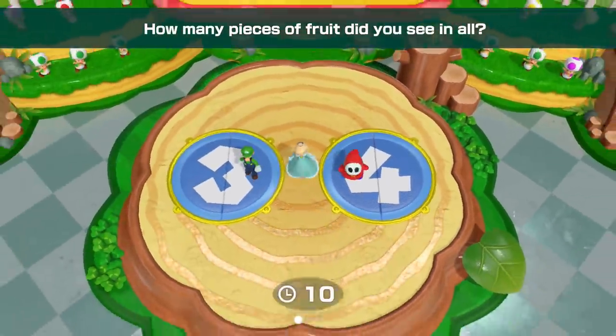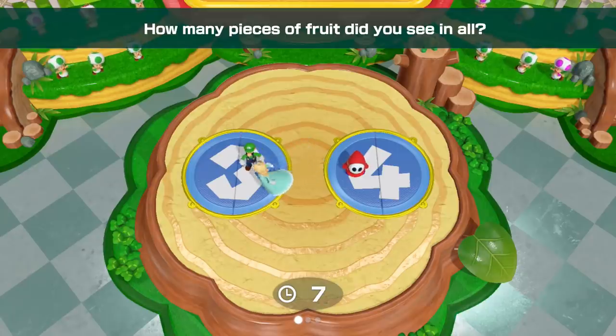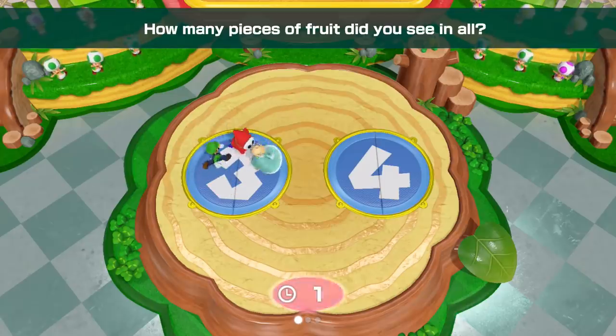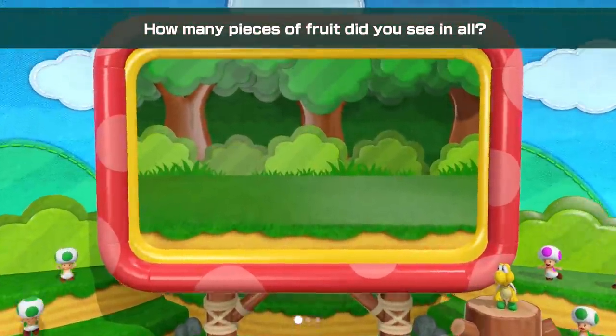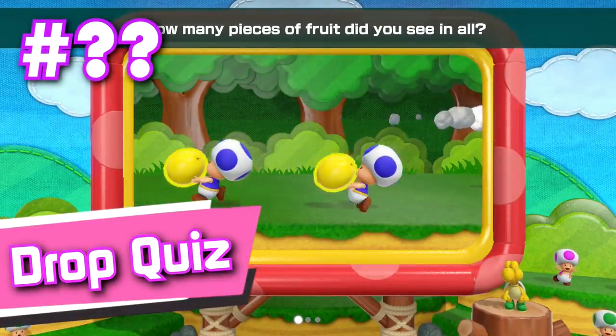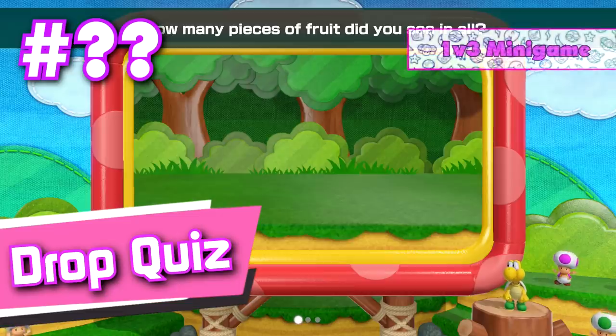Here's how the format for this ranking will work. Since I'm sure y'all don't want an hour long video about this, I'll only be spending around 5 to 15 seconds discussing each mini game, depending on their ranking on the list. The name of the mini game being ranked will be in the bottom left corner, the ranking number will be in the top left corner, and the type of each mini game will be listed in the top right corner.